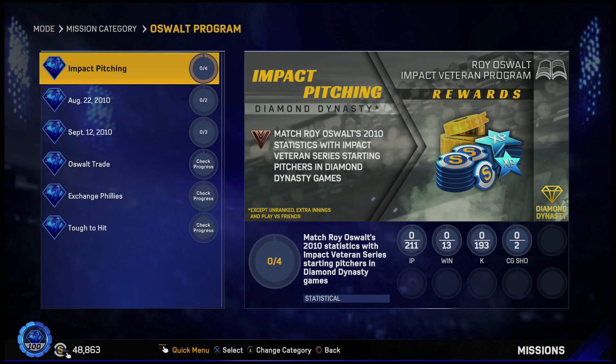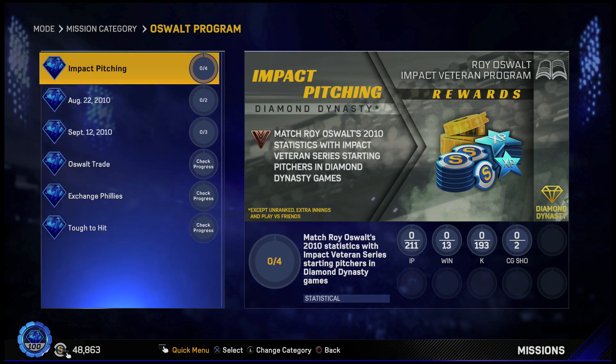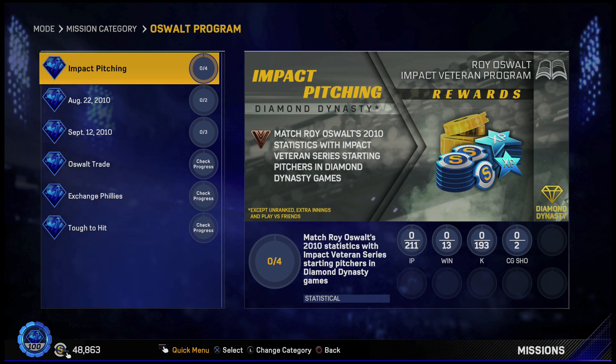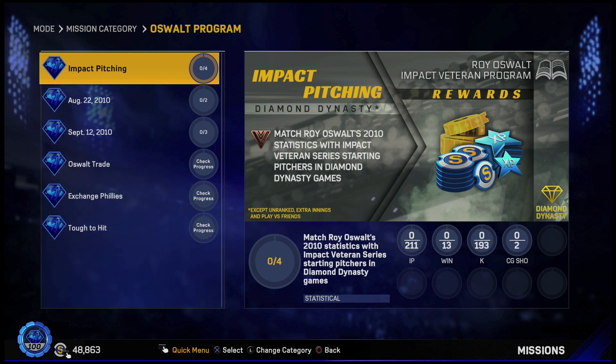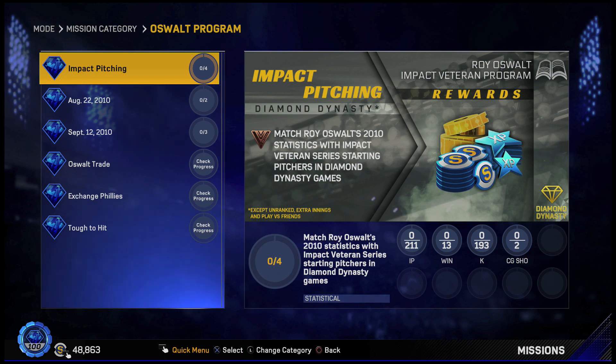This looks like a very easy Impact Veteran program — it just is going to take some time getting the impact pitching stats. The impact pitching stats you need: 211 innings pitched, 13 wins, 193 Ks, and two complete game shutouts. The thing that will probably take the longest is the strikeouts, maybe the innings pitched — but by the time you get the innings pitched and strikeouts, you should be done. The 13 wins is not an issue; you can get those in conquest games pretty quickly. The complete game shutouts you can get in conquest games too. It's just the innings pitched and the strikeouts that are going to take a while.